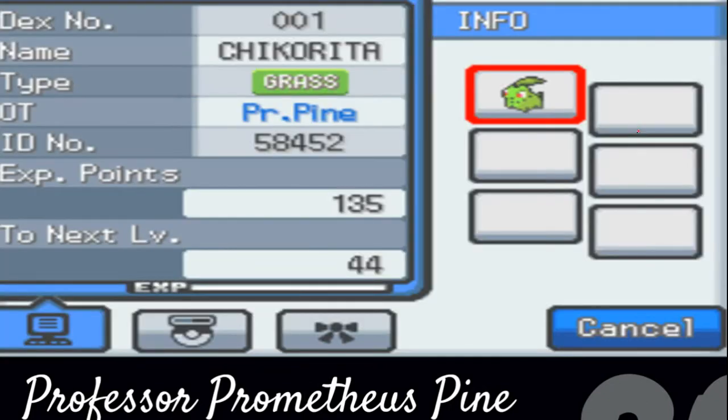Now, another screen you could see is this one right here. The first thing you'll see is the dex number. This is dex number one for the Johto Pokedex — Chikorita is the first Pokemon. Whereas if I was in Red and Blue and had Bulbasaur, that would be one, or if I had Pikachu, it would be 25. I believe they change if you are in a game that has a national dex, so this would be 152 after I'd gotten the national dex for this game.